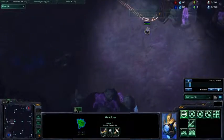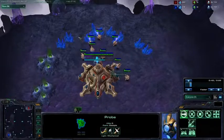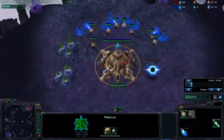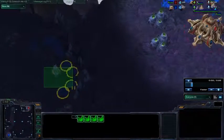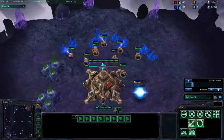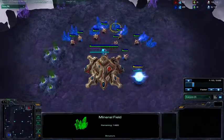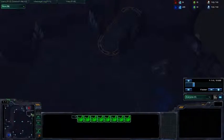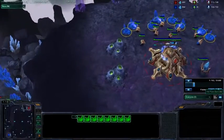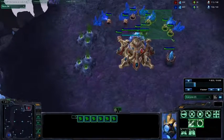Luckily, I did get a game against a cannon rusher who, as you probably saw in the chat, was very sick of Protoss versus Protoss, which is usually the reason why people cannon rush. He's going to be placing a pylon on the low ground to try to cannon me in. The basic response to a cannon rush, first and foremost, is to scout it out. How do you know when to scout for a cannon rush? I end up scouting it only when I suspect it, and I suspect it against this guy because he just said he's tired of PvP.